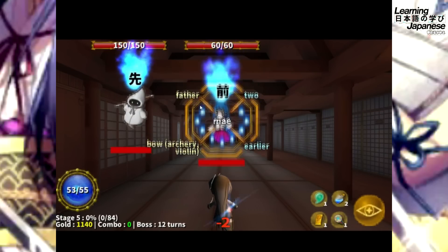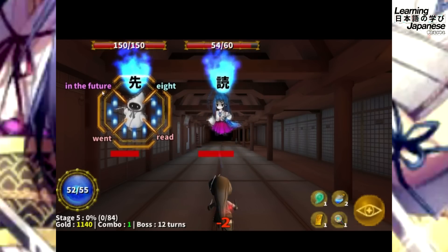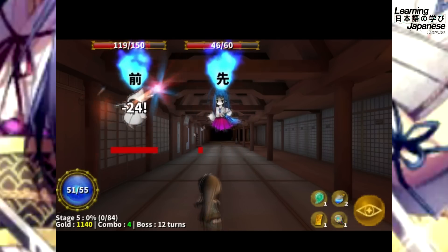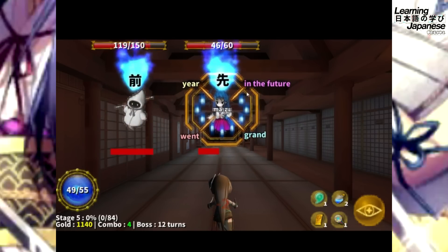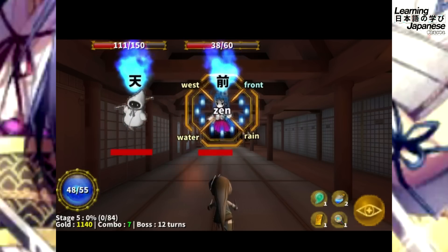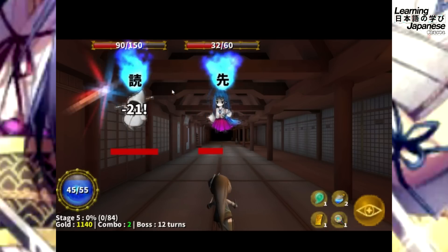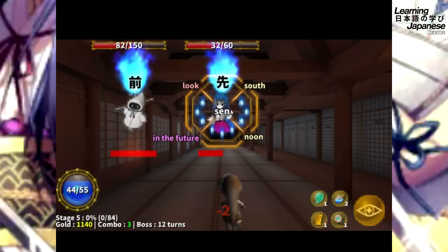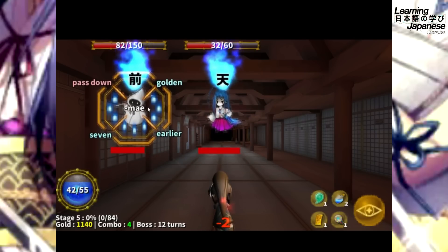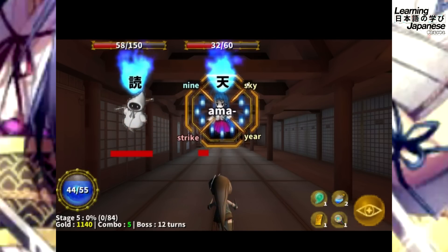We click on one meaning 'earlier,' another meaning 'in the future,' one for 'Read,' and one for 'Heaven or Sky.' We're seeing some repeats here, which isn't too bad — repeats are basically the key to learning Kanji characters, rinse and repeat.